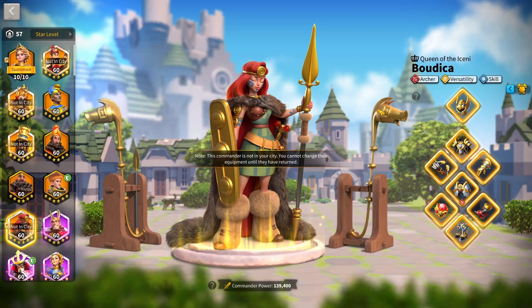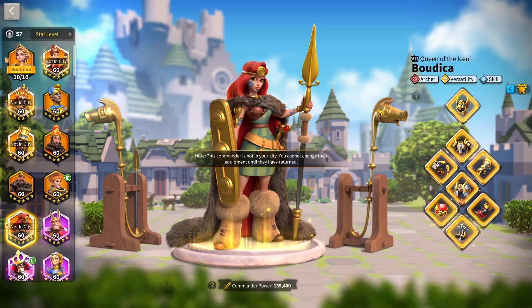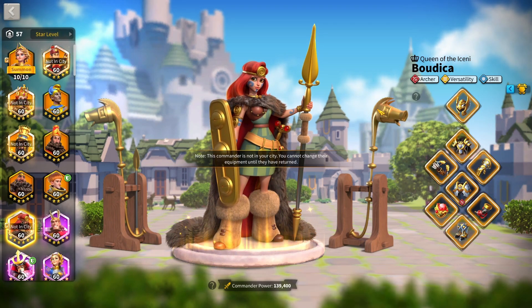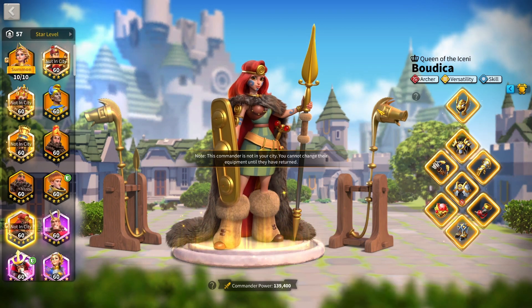Equipment is the most important thing in Rise of Kingdoms, besides commanders. It basically determines if your commanders are even powerful enough to be on the open field. With Zew Lang coming and Queen Ditto, I'm going to be going over all the equipment you should be using for archers. With the new leadership equipment on top of all of this chaos, you'll be looking into completely different sets from what used to be meta.